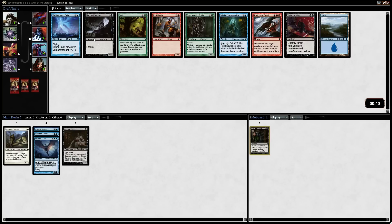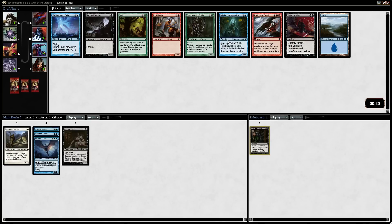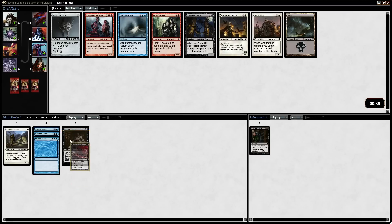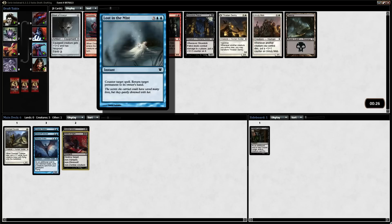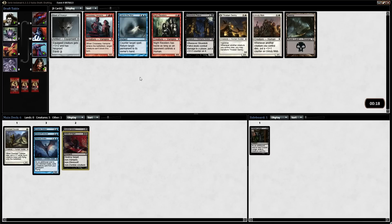Victim of Night is fine here. We have a Markov Patrician that's fine — the Battleground Geist is also okay as a 3/3 flying for 4. I do like the Markov Patrician, though. It's usually bad versus Doom Travelers and other 1-drops. The Stitcher's Apprentice is also pretty good because you can sacrifice any creature that's going to die — it helps you against removal. But I think I'm going to take the Victim over both of those. We want removal at this point. Mask of Avacyn can basically turn your guys into more Invisible Stalker-ish type cards — it's actually not that bad as equipment.